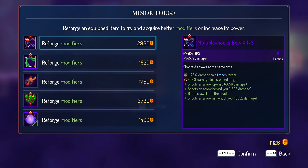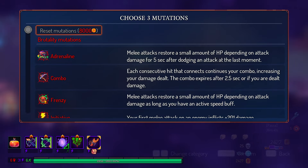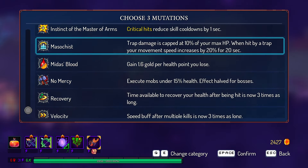Reroll our mutations. Bunch of useless stuff. Let's go with disengagement.